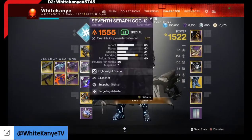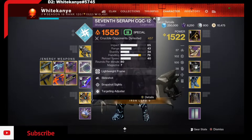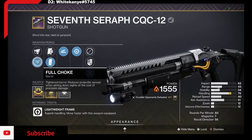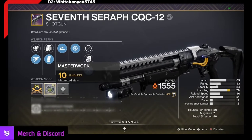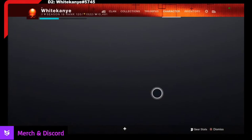I'm going to show you two or three of the shotguns I like using with this build. I've got the Seventh Seraph CQC-12. It has Slideshot — gives me a little extra range and reloads my weapon. I've got Snapshot, only because I'm rocking Full Choke — I don't really like to use Full Choke unless it has Snapshot. We've got the masterwork on handling. In the last couple of days I've racked up almost 500 kills with this.